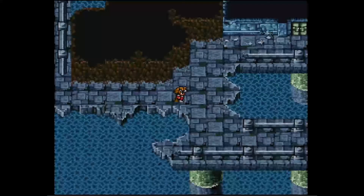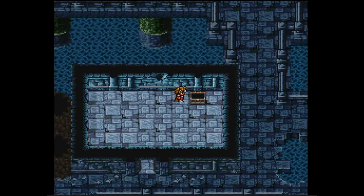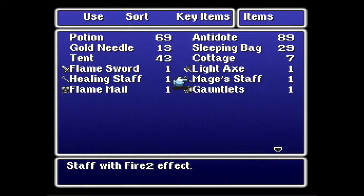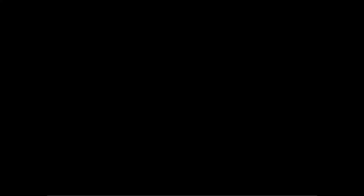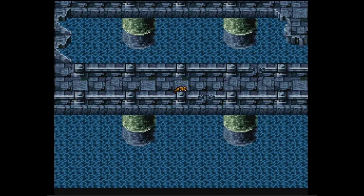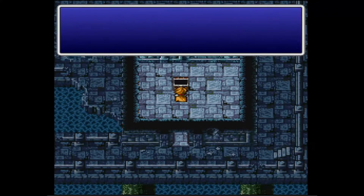30,000 steps. We've been in this room, right? The Mage's Staff — this is another really good piece of equipment. Because if you use it as an item, it casts Fire 2. That's free Fire 2, which is nice. These are good items to have if you don't have a spellcaster in your party.